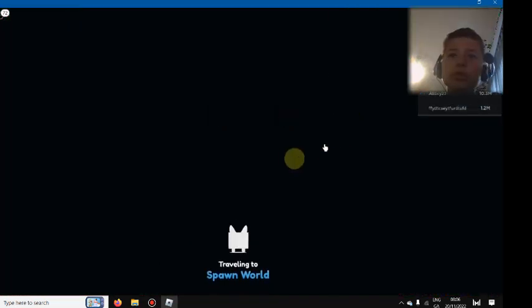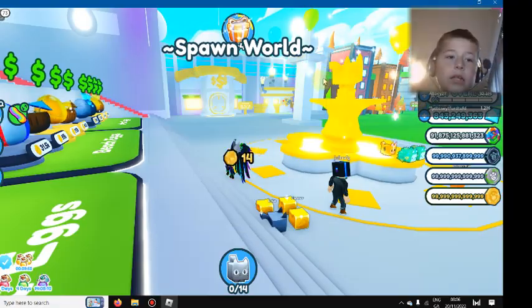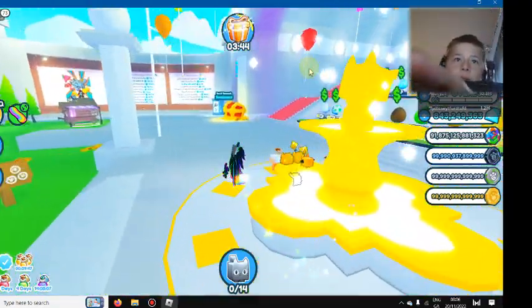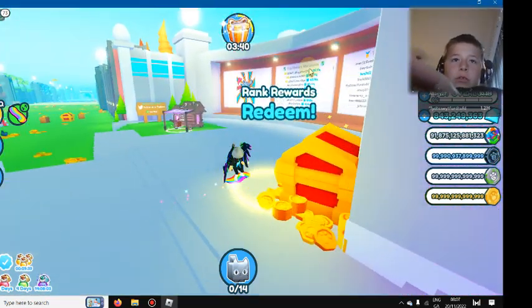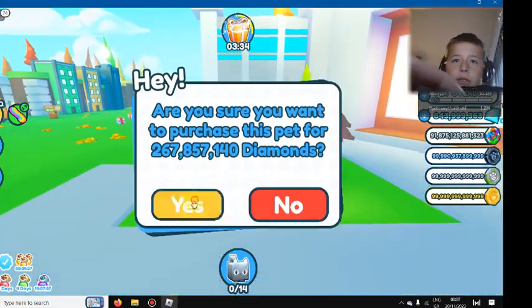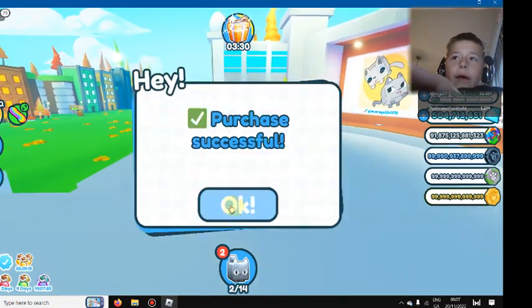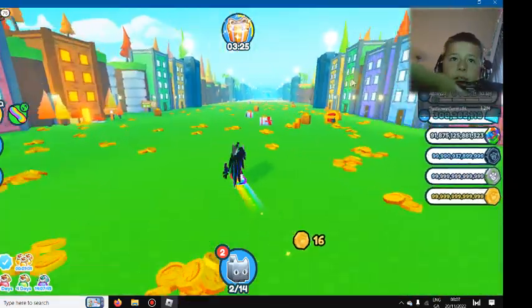We're gonna go down to a shop and go to the ultimate pet, and we're gonna auto hatch some eggs. First time you redeem this - I hope it gives me a boost. Oh, having merchants there. Wait, that was there already because it's one minute. 300 million gems - what did I get?